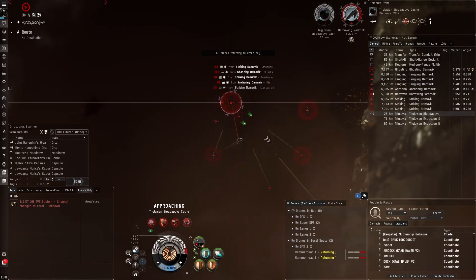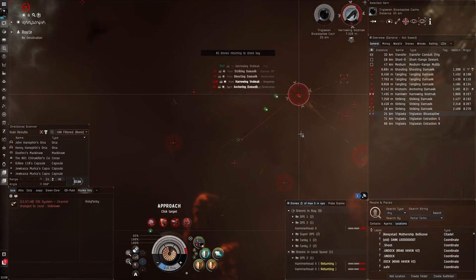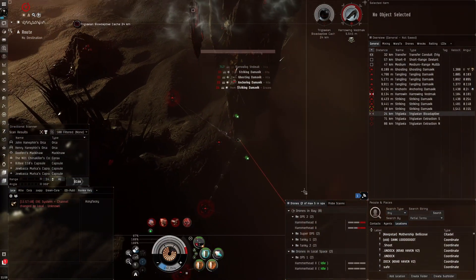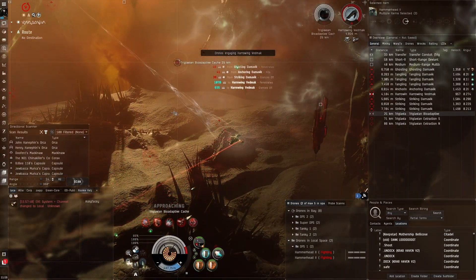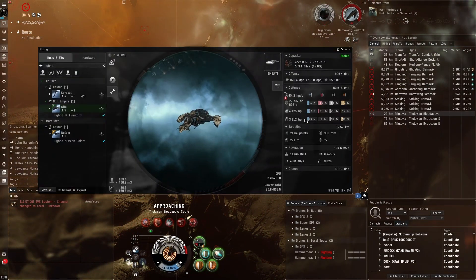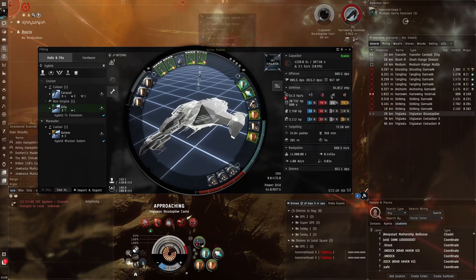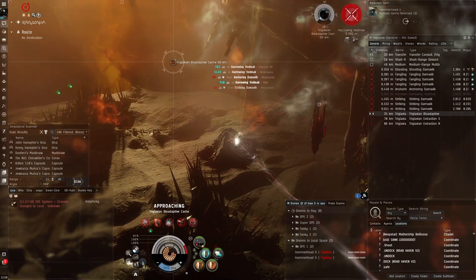This is T4 not T5 or T6, so we kill them pretty fast - we're not going to have to tank for a long time. That's why I really like this fit for T4 in particular: you have the ability to kill them quickly. We've also got Hammerheads which are the highest DPS drones - 826 DPS with the Hammerheads right here. Very powerful.